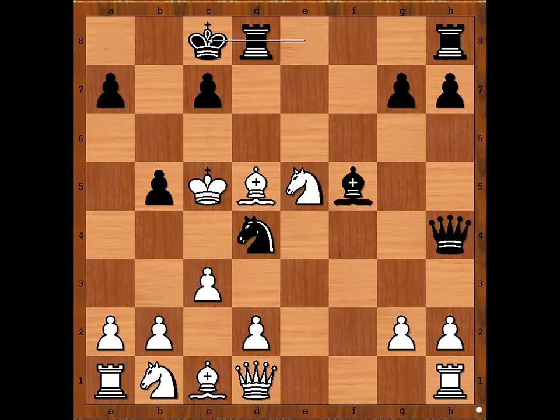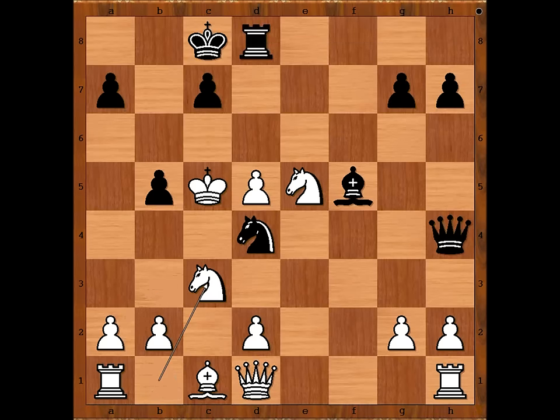Hessling castled queenside. In some variations black intends to sacrifice the exchange. Christoph van der Loo played c4 to prevent rook takes bishop, but Hessling captured the bishop anyway. C takes on d5, rook to d8 — in some variations black intends to sacrifice the rook by capturing the pawn on d5. Knight to c3 was played. The position is very complex and black failed to find the best move, which is queen to f6, because after knight takes on b5, queen takes on e5.